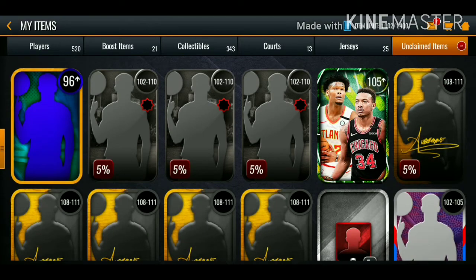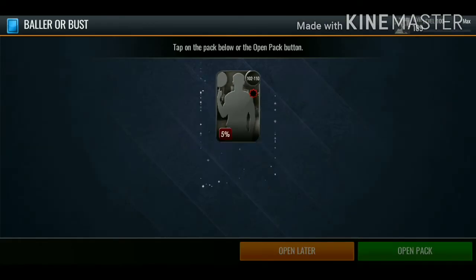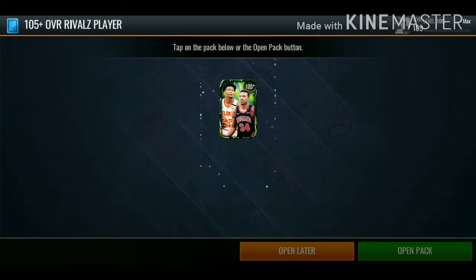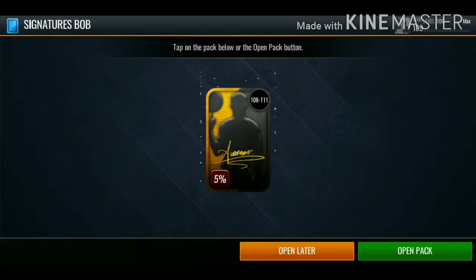Today we have a variety pack opening. We have five signature Boomer Boss packs, we're going to be opening up three Baller or Buzz packs, we also have a 105 plus rivals pack, and we're also going to end it off with a trending pack.